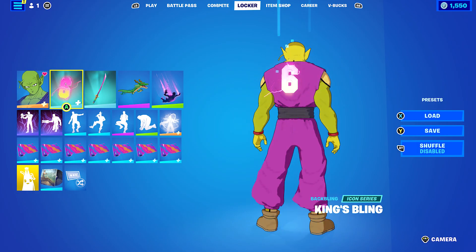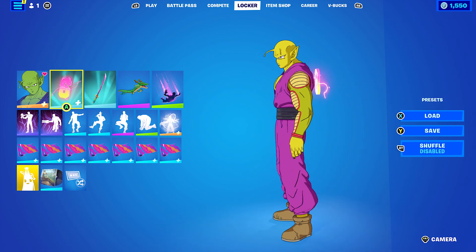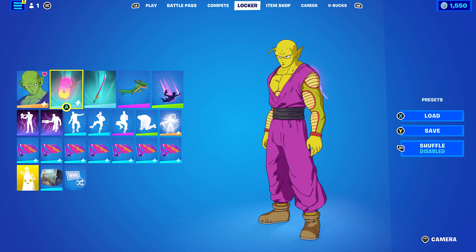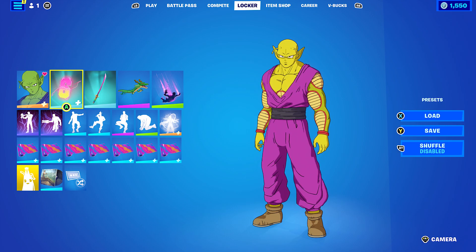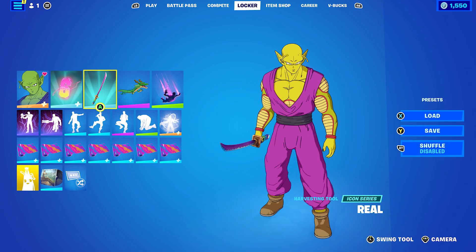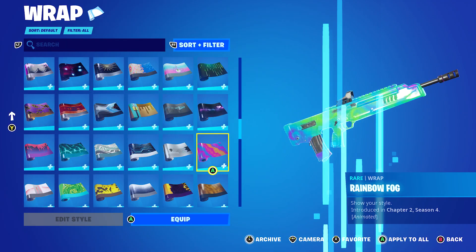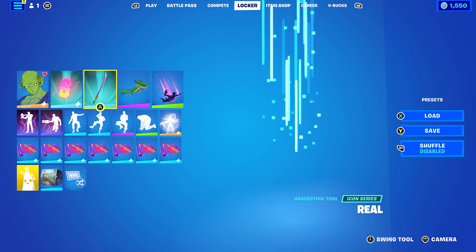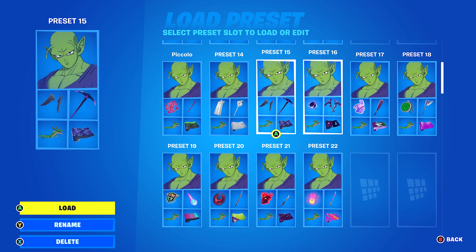For the last combo, I decided to use King's Blink, mainly for the pinky look of his jumpsuit. The yellow goes quite nicely with his skin — it's a light yellow and very light green. The pickaxe is the Reel, and the wrap I decided to go with was Rainbow Fog, just for the look of all the different colors. I wasn't really sure what to use, but it goes nicely with the Reel.